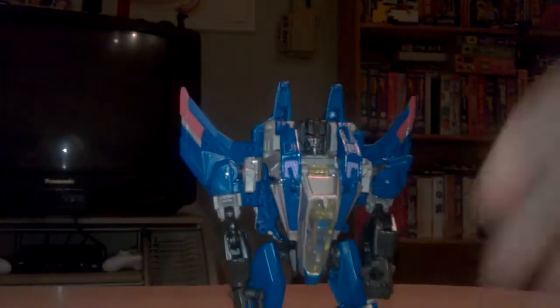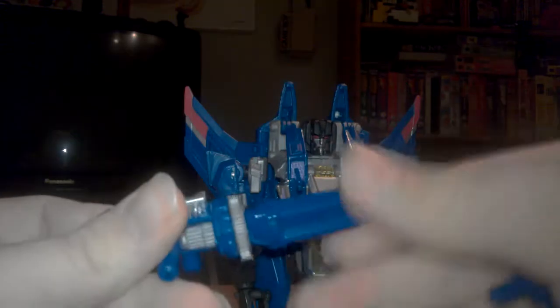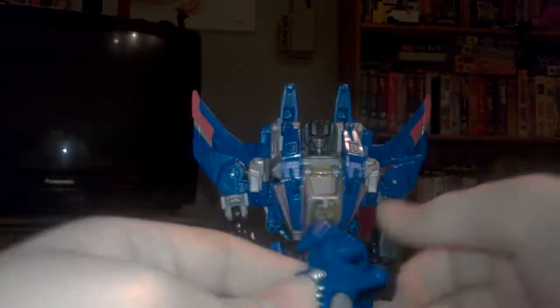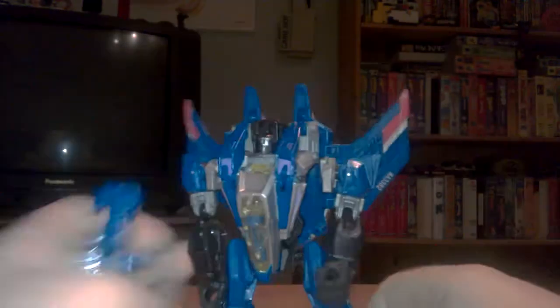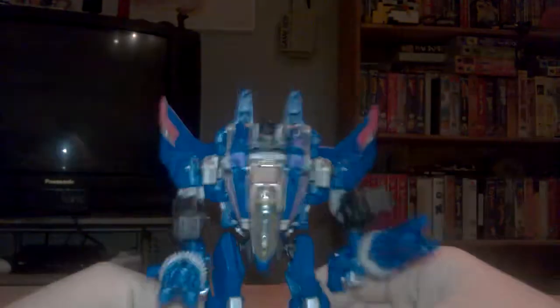He has two guns — a Neutron assault rifle, which can spin. You can also combine them into one big powerful gun. You can make Thundercracker possibly hold it — doesn't really work. There are two holes, so you can only put them on his arms, like this. He also has another mount under his arms. Pretty good.